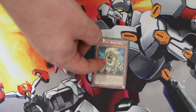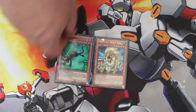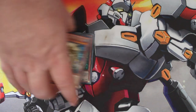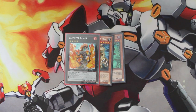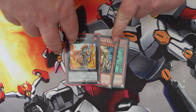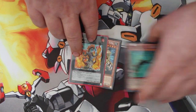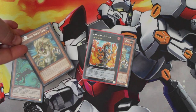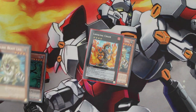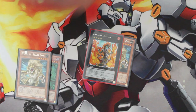For the next combo, same scenario — normal summon Heraldic Beast Leo, special summon Kage to Kage, go immediately into a rank 4. This time we're bringing out Laval Chain for our first-turn play. Unlike before, we're not going to detach Leo first — we're going to detach Kage to Kage and send it to the graveyard. With its effect, we send a Heraldic Beast Leo from our deck to the graveyard, and Leo's effect will activate.